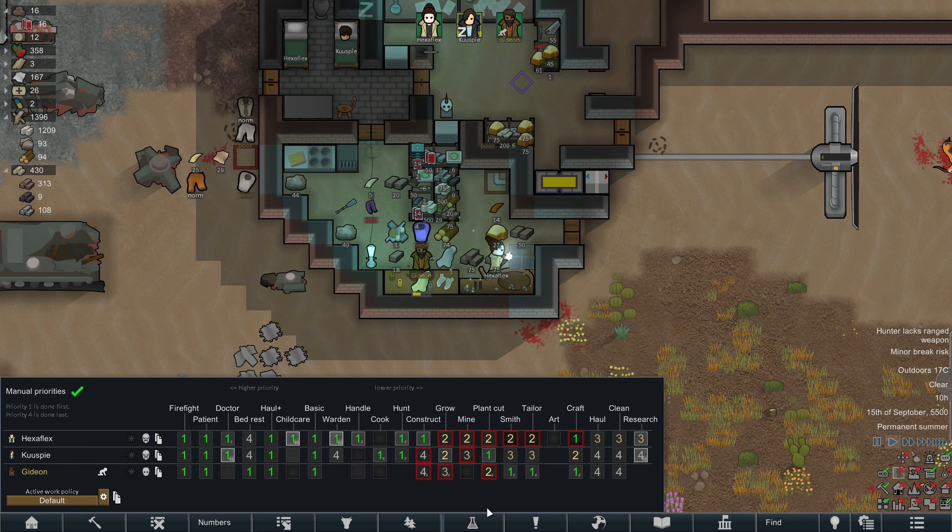He does the indoor stuff first, since people remarked that thralls shouldn't be allowed to just wander around the map too much. So he can work on farming and construction only when crafting tasks are done, and there are quite a few of them on the bench now. They're making full sets of clothing, plus these slave items that increase slave suppression, so I guess we'll have him in those.